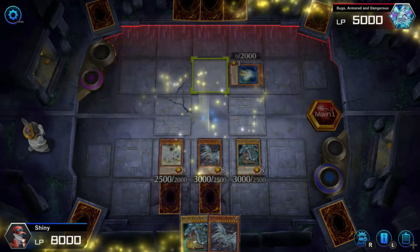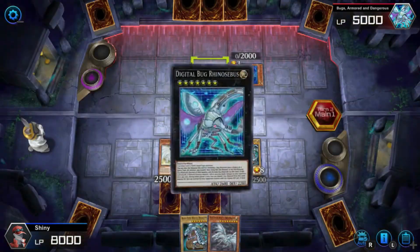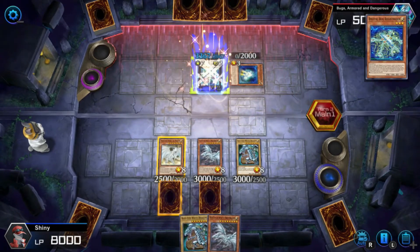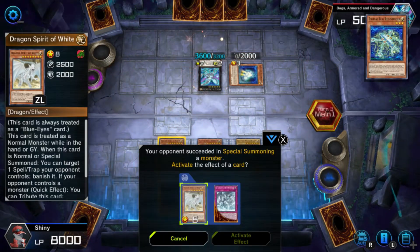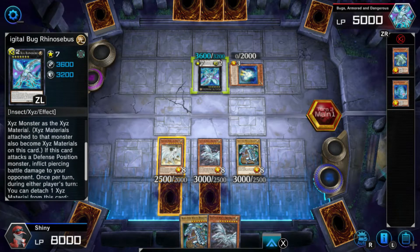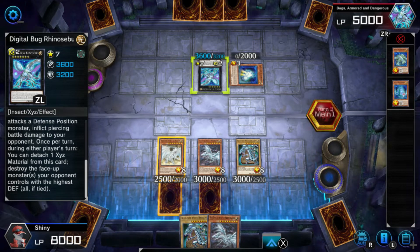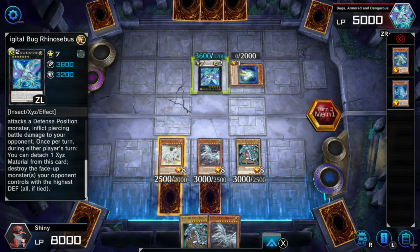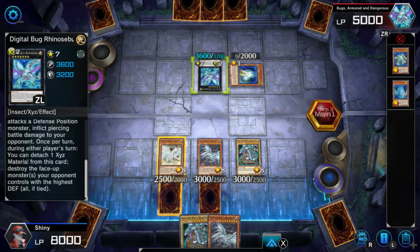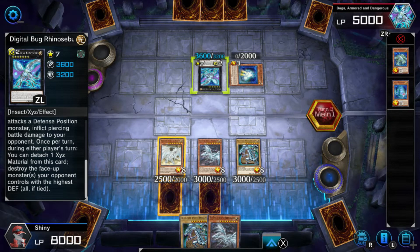Holy crap. That's one way to make Digital Bugs work, because Digital Bugs generally don't have that capability. It has piercing. Once per turn you can detach one — destroy the face-up monster you control with the highest defense. All if tied. Great. Wonderful.